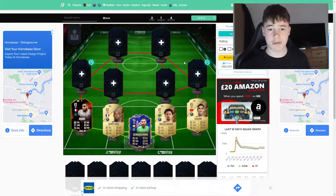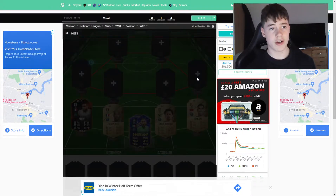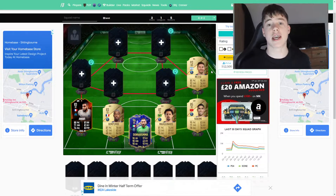At left back we have Marcelo. The defense is quite shaky — it's definitely the weakest part of the team, but it only gets better from here, so carry on watching. At right wing, we have our first big player and that is going to be Lionel Messi. It says 312k here but that's on PC — for PlayStation and Xbox it's around 180k.